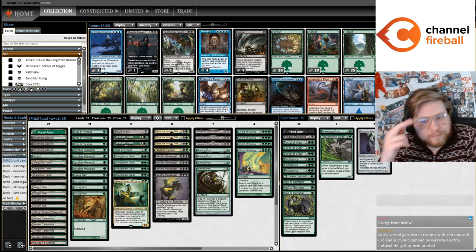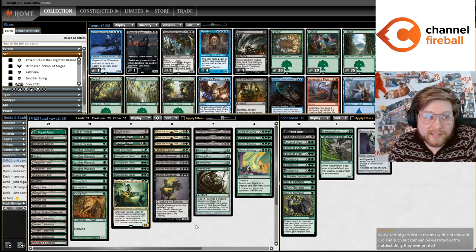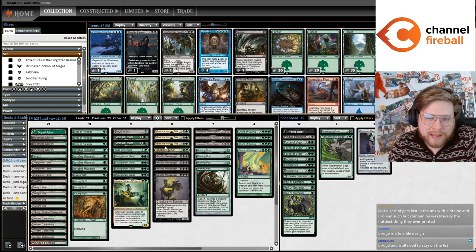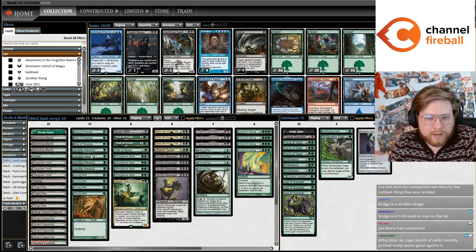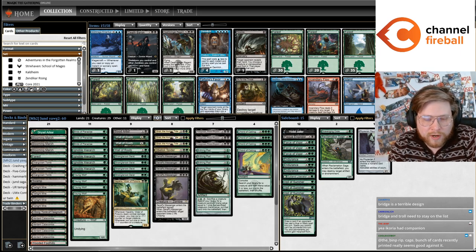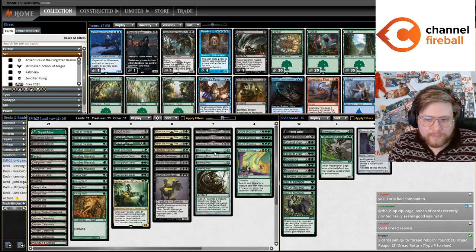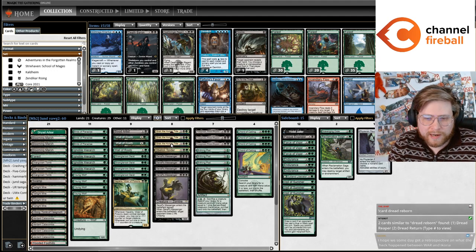I was so afraid of Grist and then had to play into it anyway. Grist is — definitely something to say about this deck — I feel like Grist is a more powerful card than Birthing Pod here. Not that you should compare the cards too much to each other, and you can Pod into Grist, but if the deck was legal, Grist is almost more of a reason to play it than Pod. That's kind of what I'm getting at.